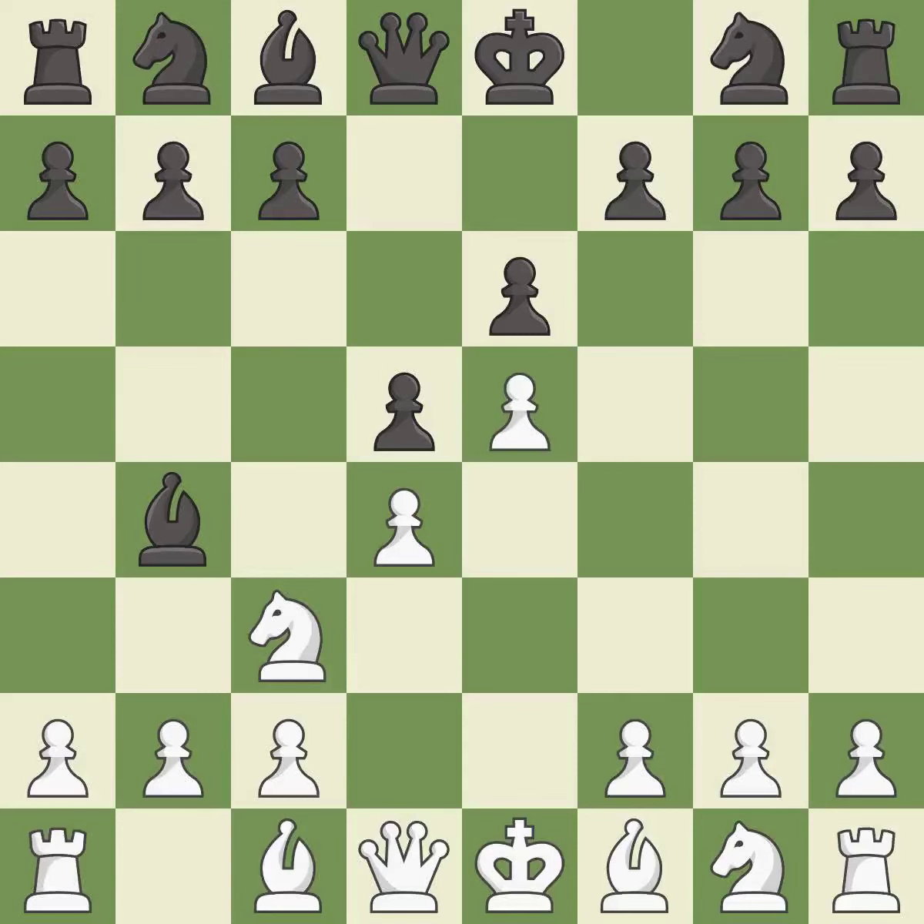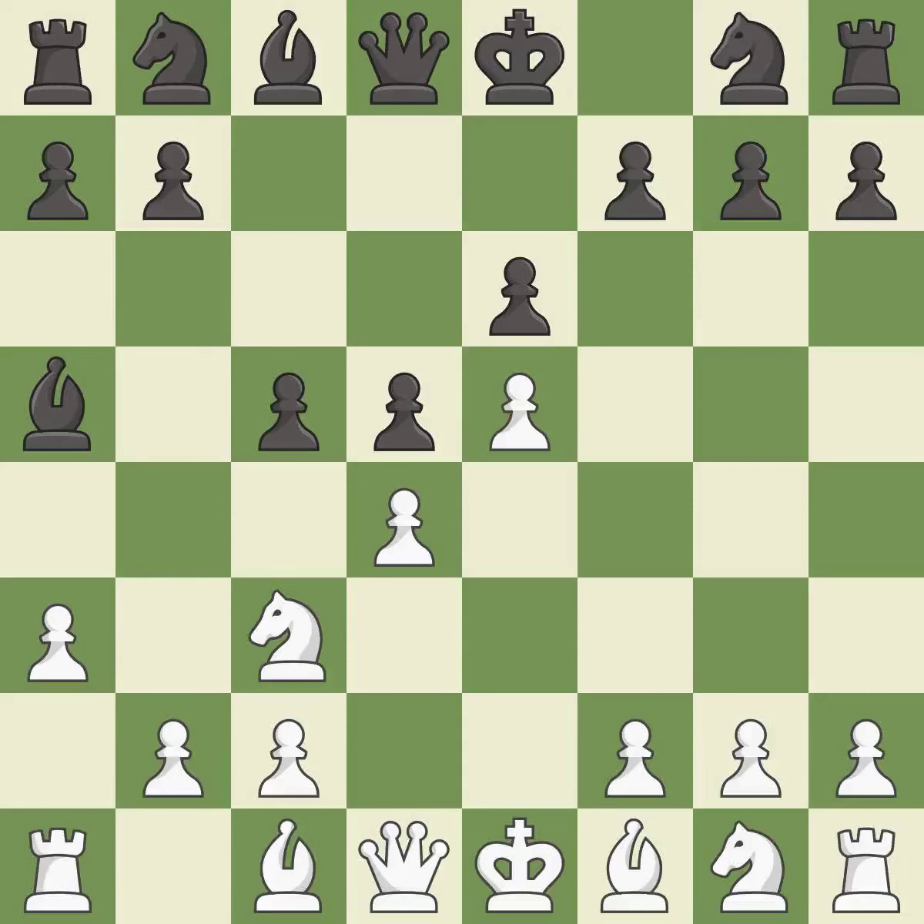e5 closes the center and attacks the important d6 and f6 squares. c5 strikes the d4 pawn, starting active play in the center. a3 puts the question to the bishop — retreat or capture. Ba5 retreats the attacked bishop and keeps the knight on c3 pinned.